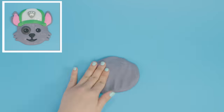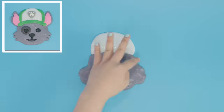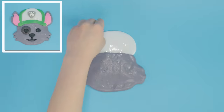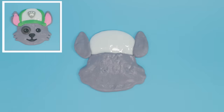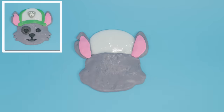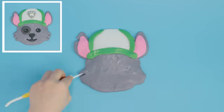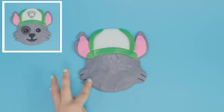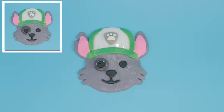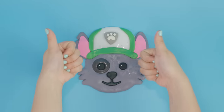And now let's make Rocky. It might not look like him yet, but it will soon. Time to make his hat. And that cute little notch on his ear. Now let's add the green parts of his hat. Doesn't his fur look fluffy? And the finishing touch — the spot around his eye. So cute! Rocky to the rescue!